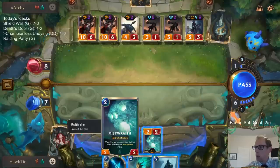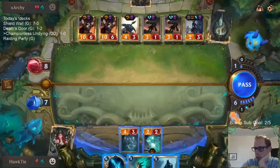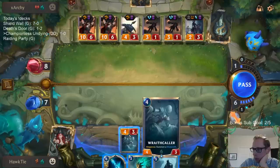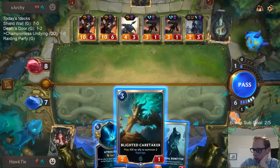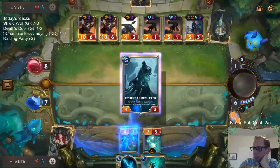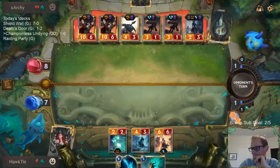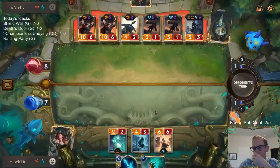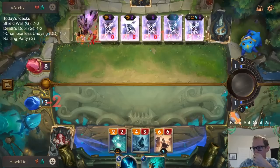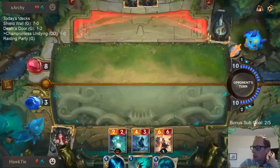Okay, I take four now. Where's the mana cost with the Elusives? If I kill the Mistwraith we get a 4-drop; if I kill the Wraith Crawler we get a 6-drop. I think I want a 6-drop. It's a good 6-drop but not good enough. I need something Elusive.